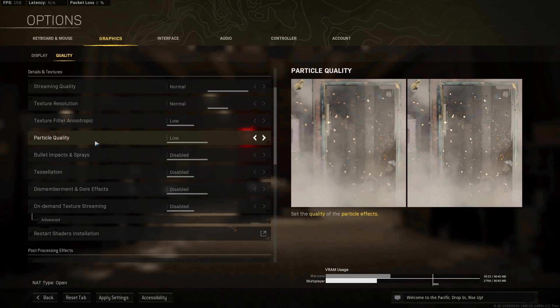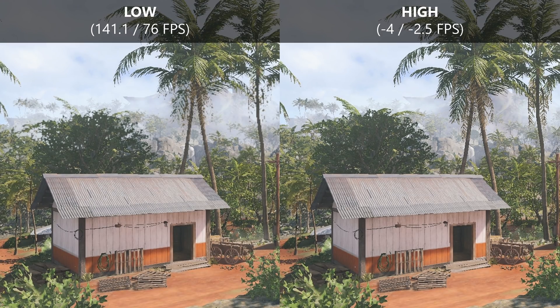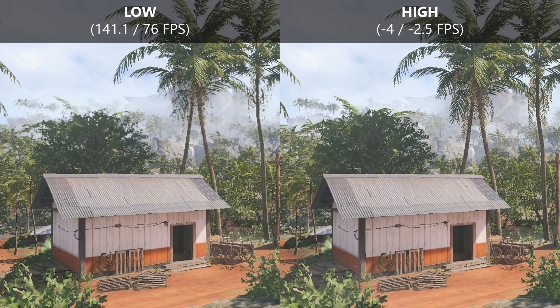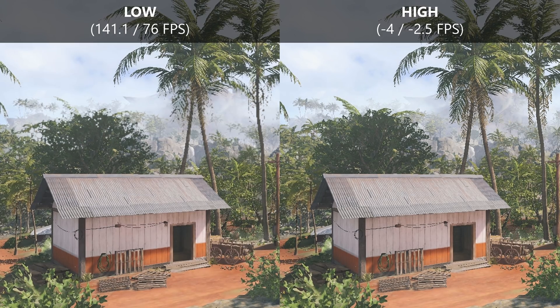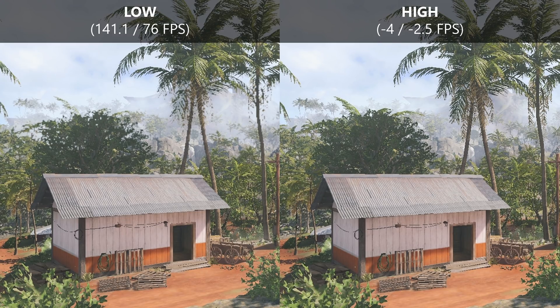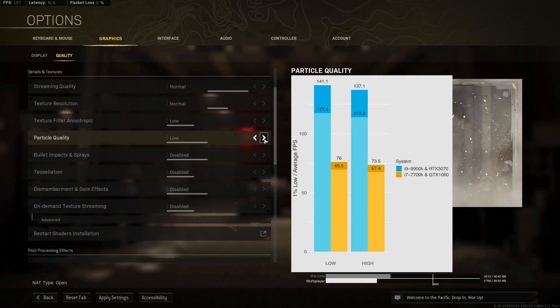Particle quality is an interesting option I've always recommended having enabled. It actually decreases performance by about 4 FPS on my primary PC and 2.5 FPS on my secondary. However, with this set to low you get an annoying shimmering of trees at the horizon where a fog effect is applied — very jarring. I usually set particle quality to high to avoid this shimmer. If you want absolute maximum performance regardless of visual quality, set it to low.